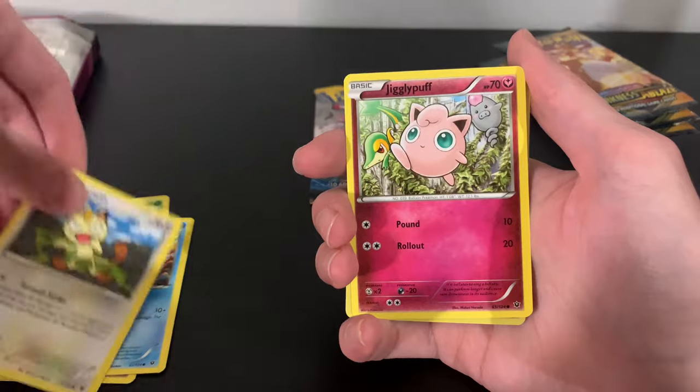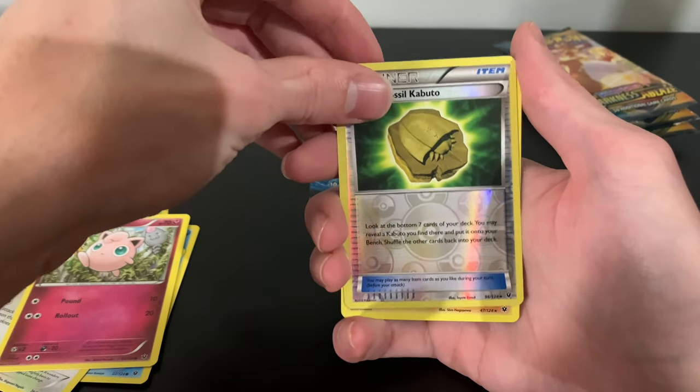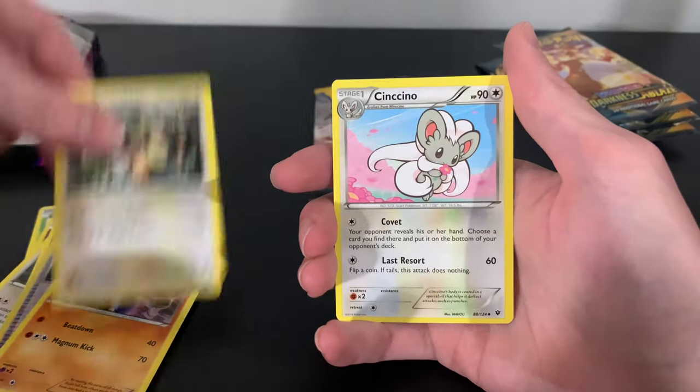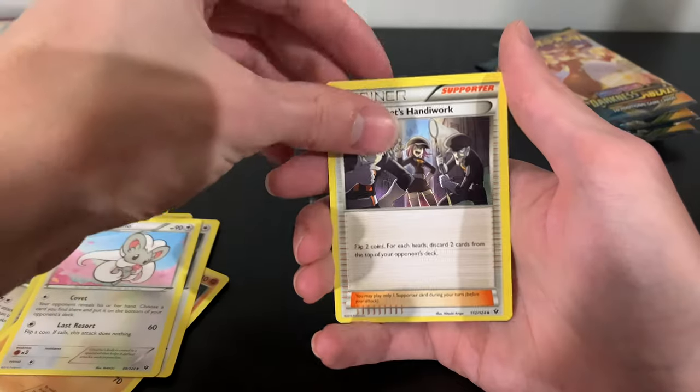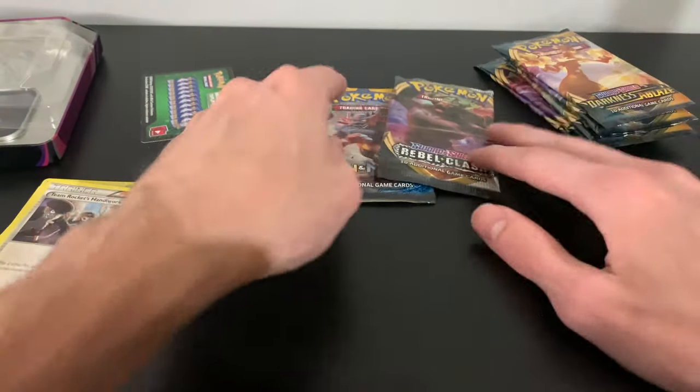Fates Collide: Meowth, Jigglypuff, got a Dome Fossil, and our Rare is a Lucario — regular Rare. Okay. And then yeah, it's a Green Code.